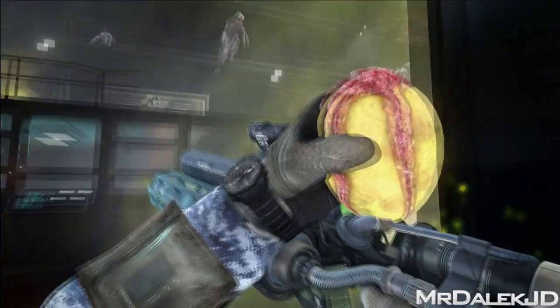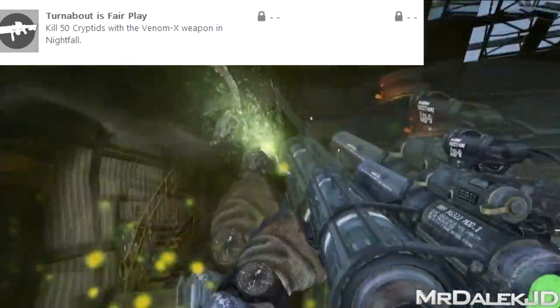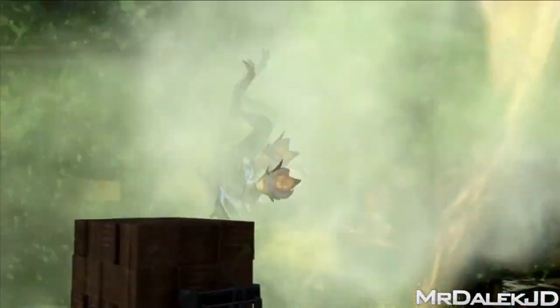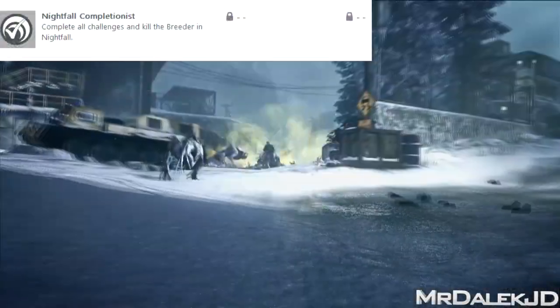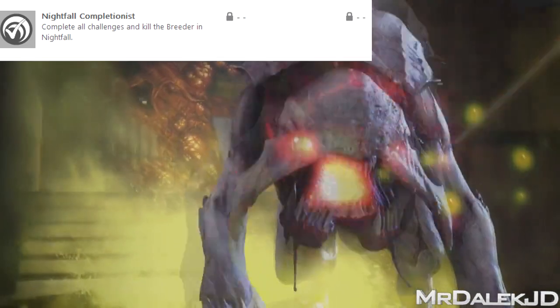The next achievement is 'Turnabout is Fair Play' — kill 50 cryptids with the Venom X weapon in Nightfall. The cryptids are the names of the actual aliens, and now we know what the new weapon is in Extinction. The new weapon, the kind of scorpion-style weapon, is called the Venom X. Kill 50 aliens with it.